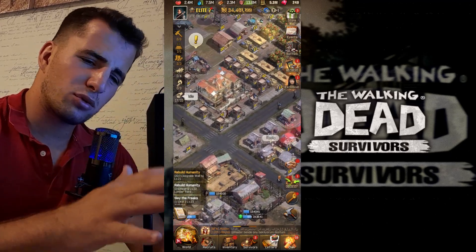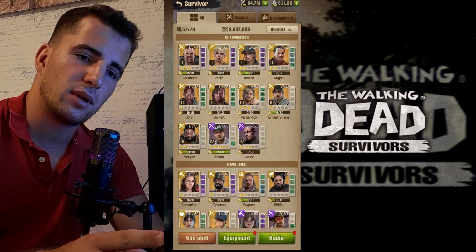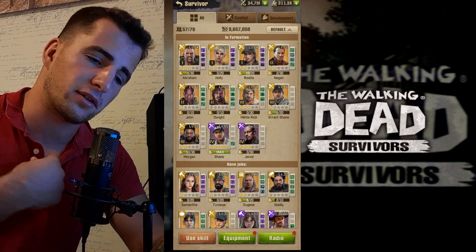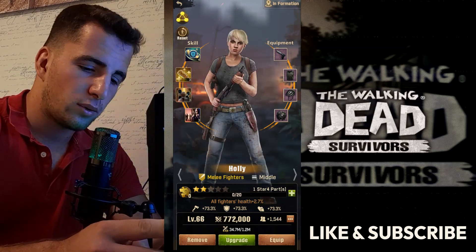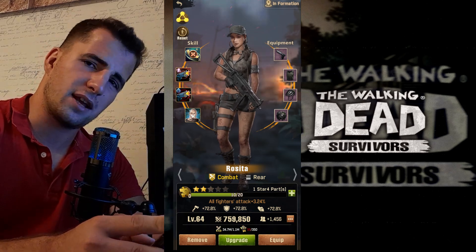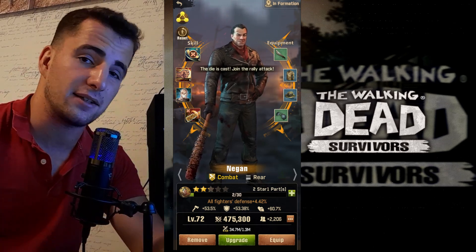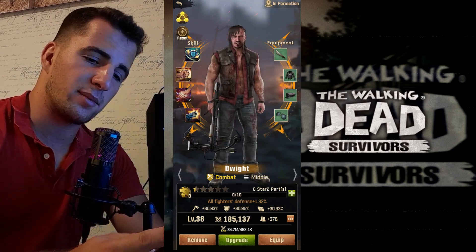Now let's go through the survivors. A lot of people ask whether they can have their favorite Walking Dead character. We have Abraham, who looks very similar to the show, Holly, Rosita looking almost the same as the show, and Negan — this big guy looks almost exactly like in the comics. All these characters are based on the comics and look very similar.